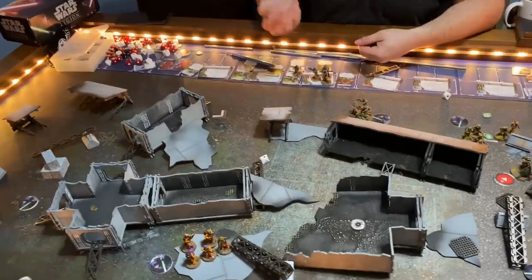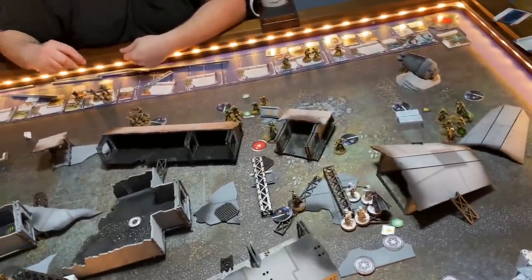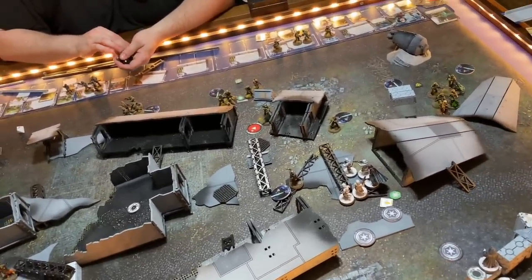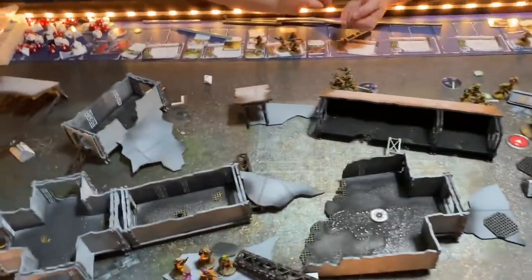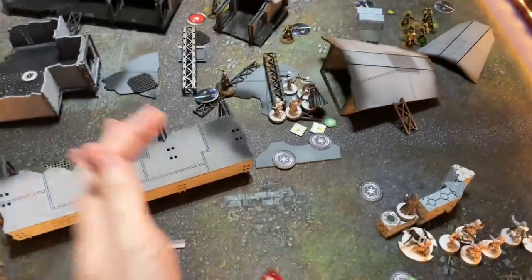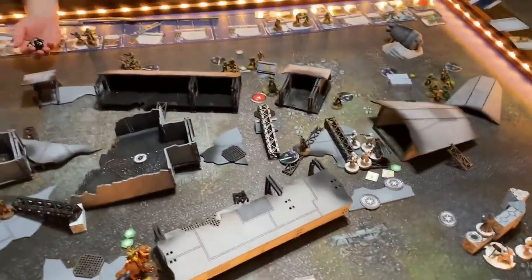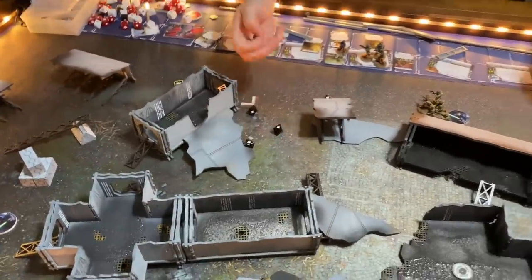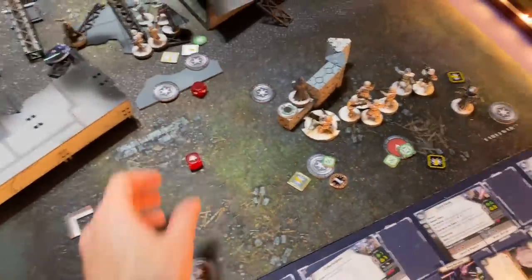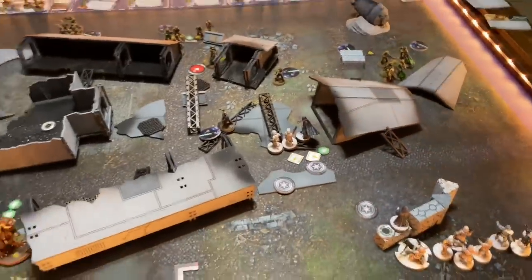You got one crit. I could spend the dodge anyway — it wouldn't cancel the crit but it would give me defensive surge, forcing you into a position where I'm getting an extra suppression anyway. I'll just roll the die. That's a block, so Vader takes no damage. The shots going to the Shores have light cover, so that would be two hits since they have Surge to hit. They'll take two — ouch. I'll remove the farthest forward ones. And it goes back to me.